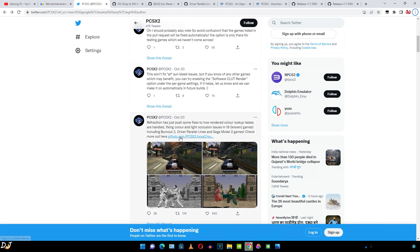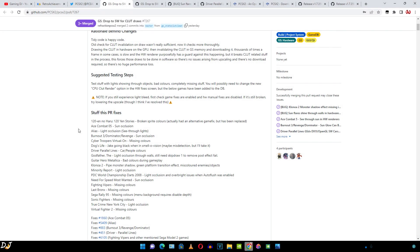Let me just open the GitHub page. We can enable the software color render setting from the manual hardware fixes setting. Now the following games have already been added to the database. For these games, if we just enable the game fixes setting, we don't need to manually enable the software color render setting — it will be applied automatically.